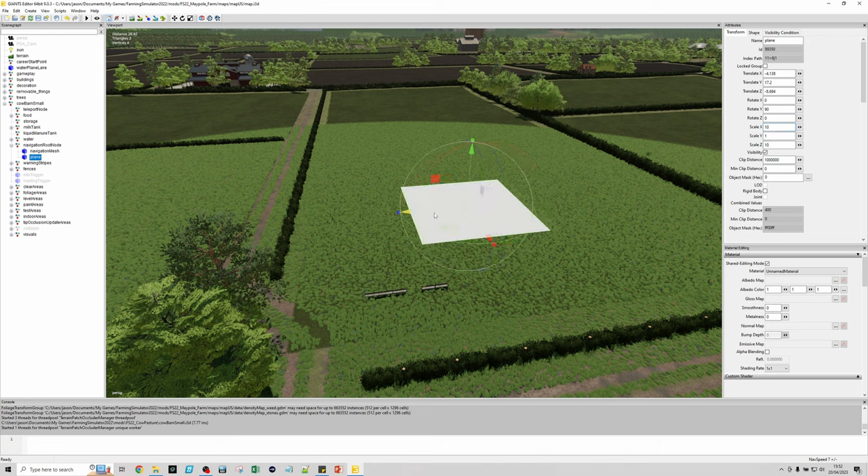For the level areas, they are just around the food. If you want the game to level it, leave it as is. I'll show you in the XML how to edit it if you don't want to level it. Paint areas, we're going to hack slightly — don't worry about that. Test areas I'm leaving as is — it's just going to test the original small area. Indoor areas only cover the feed bit, which is fine, so we'll leave that as well.